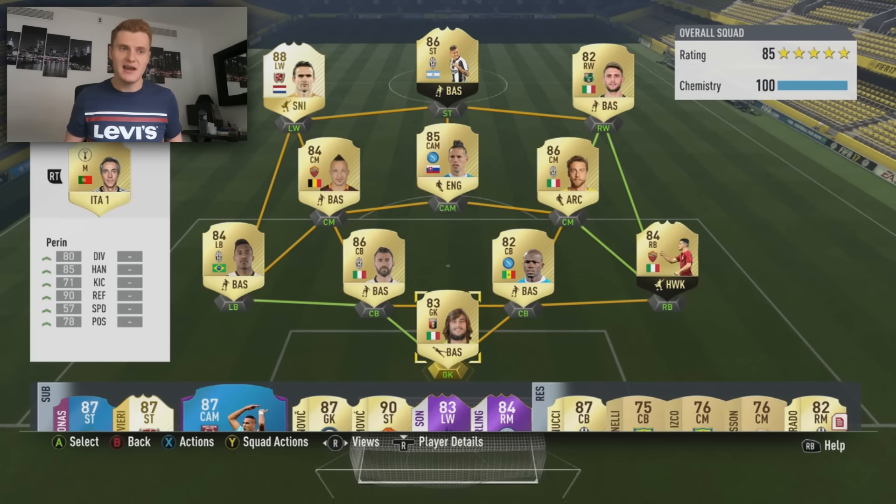So this is the team I used — it is a Serie A squad, bar Over Mars at left wing. Now a lot of you will be like, that's totally unaffordable, I can't afford that team. I think the majority of people probably could just about afford this team, maybe I'm being a little bit over the top, but there are a few players that I can suggest that will make this more affordable.